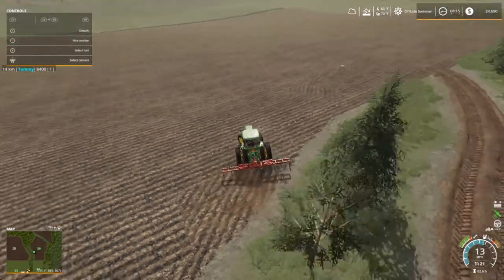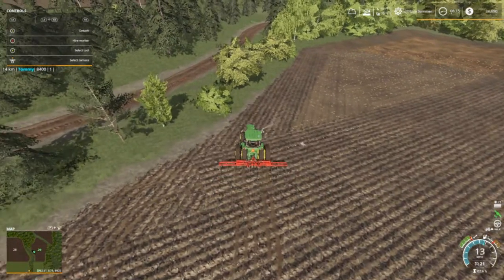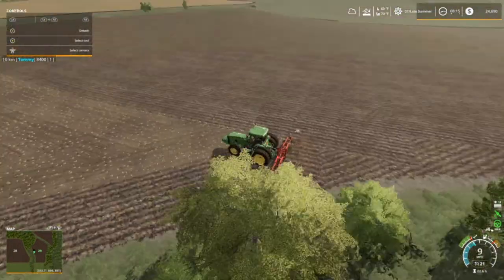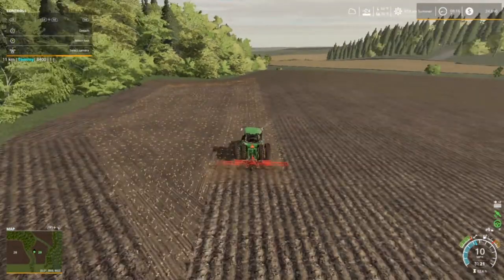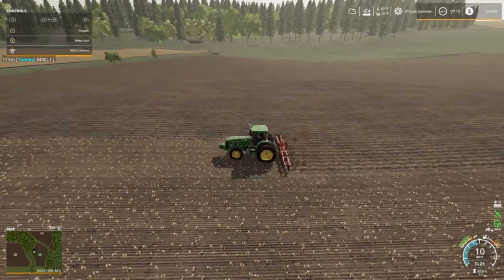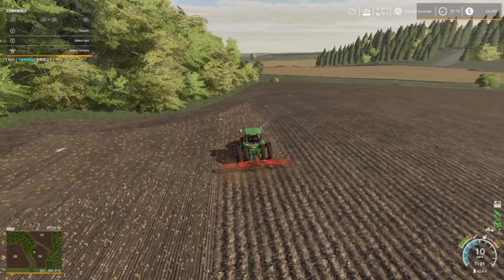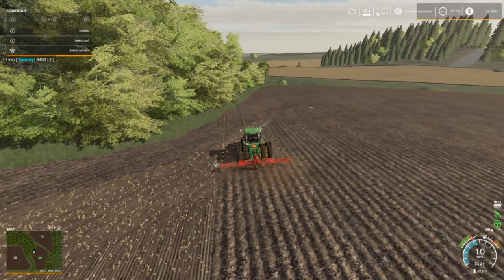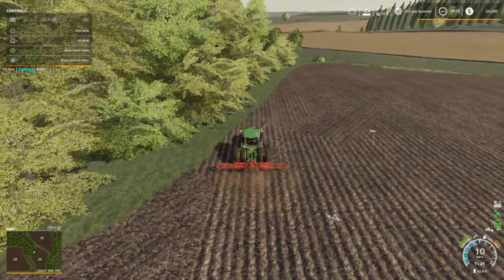Good morning everybody, welcome back to Farming Simulator 19 here on Long Oak Farm. Your host Mr. Blue, aka Tommy Miller. Folks, we are finishing up our wheat field — got all the straw off of it and now I'm plowing it. We're fixing to mow some grass and probably put down a place bowl. Hopefully we get everything mowed before we have to harvest corn or sunflowers. I did get the combines replaced, we'll get to see them too.